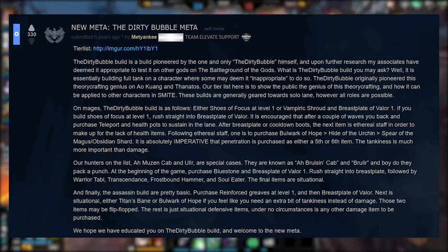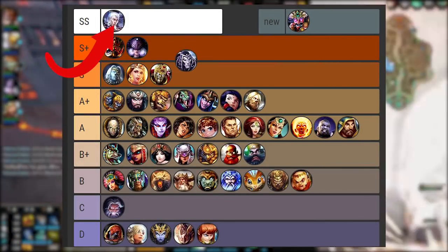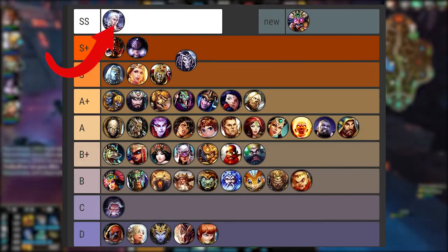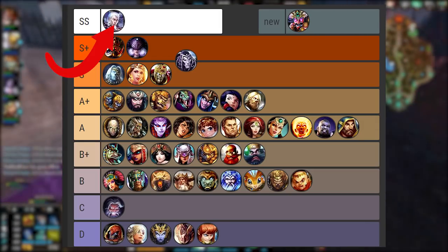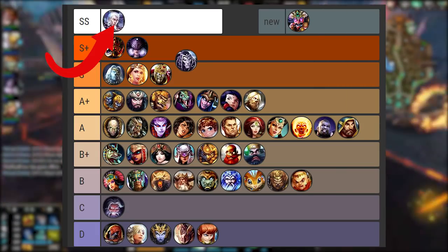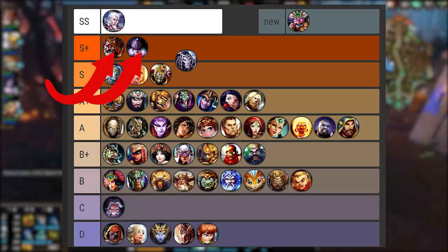In the same post, Metyanki also outlined an early tier list for the dirty bubble build. We can clearly see that Hebo was, in their opinion, the strongest god for the build. This makes sense since Hebo's cooldowns are pretty low, and with one penetration item back in the day to boost his base damages, he could just never die and always be spamming his one for little bits of damage over and over and eventually win the fight. Arpwash and Nox are number two and three for different reasons.